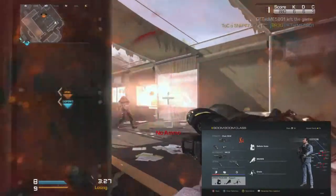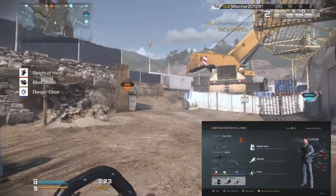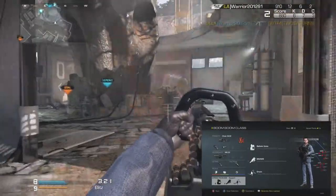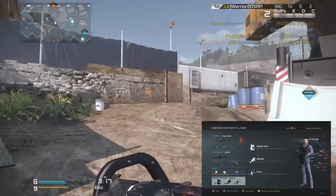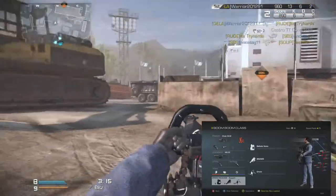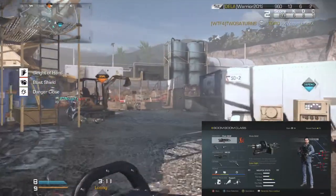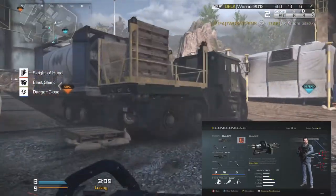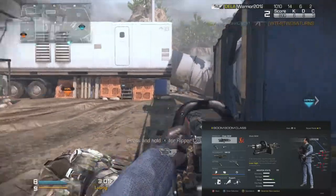You can see me taking out some guys with the gameplay in the background — that was the main shortfall of the other video, I didn't have any gameplay in the background. Now you can actually see the class setup in the corner and we got the gameplay in the background, and it's awesome. We got that Inferno camo, one of the new DLC camos, on the chainsaw, definitely making it look like one hell of a beast of a gun.